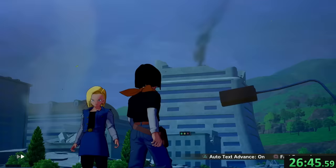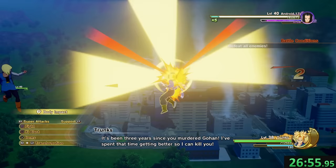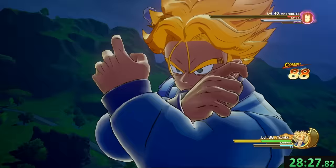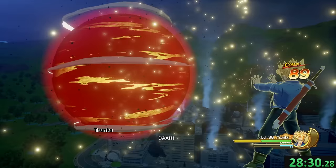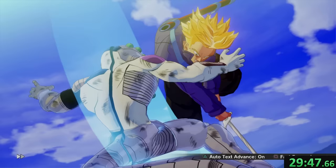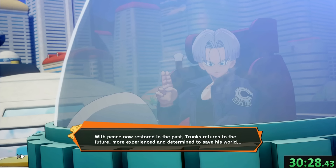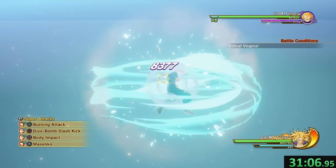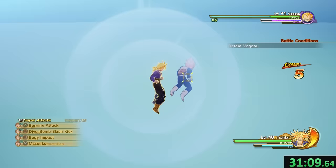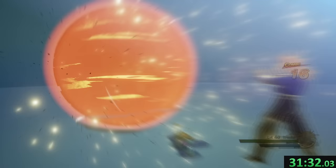We go back to Bulma, and the androids attack once again. Trunks is feeling confident because he has the Burning Attack now, and it does come in handy. We can actually focus down 17 in this fight before we fight 18, and if we're lucky, she'll get hit by a couple of these Burning Attacks. We didn't get lucky. The fight doesn't end well for Trunks, and the only solution left is to travel to the past. We get a bunch of cutscenes, return to the future, talk to Bulma again. We fix the past. While telling Bulma about it, we get a flashback of his training with Vegeta in the Hyperbolic Time Chamber — I sure hope this isn't how it went in the show, because if that's the case, I understand why Vegeta is salty all the time. That was 3 bars of health with a single Burning Attack.